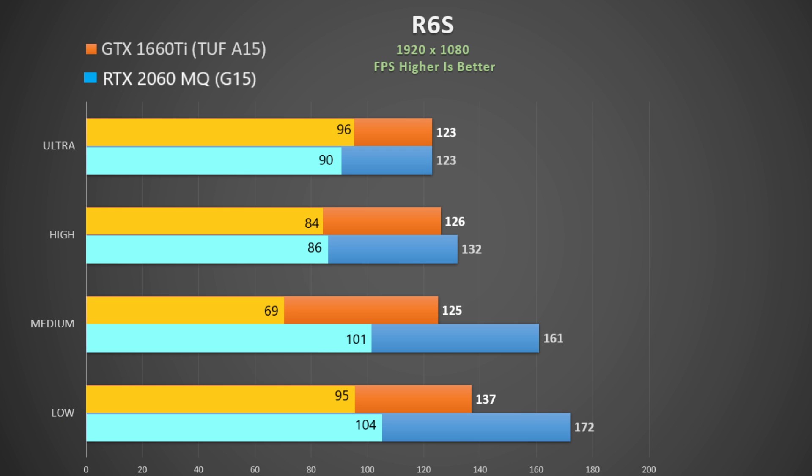For Rainbow Six Siege I used the inbuilt benchmark at 100% scaling. My footage on the A15 didn't record but here is the chart. Again both are neck and neck, and it's not until quality settings are lowered that we see the 2060 Max-Q pull ahead. But I am aware of that Optimus bug I had, so I think for this one focus on the ultra and high results.